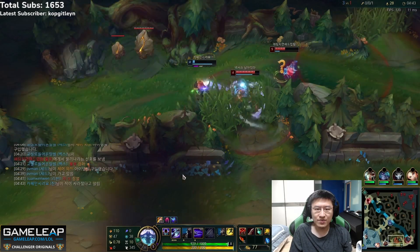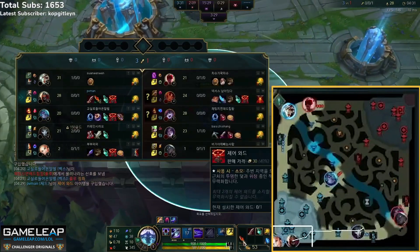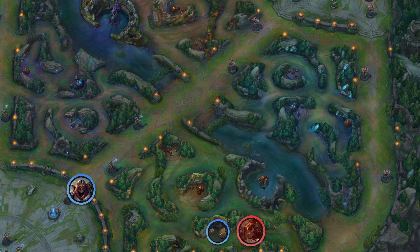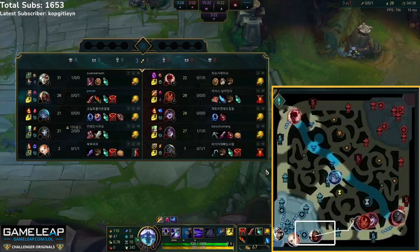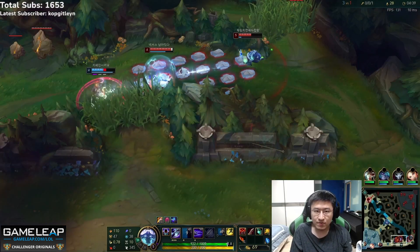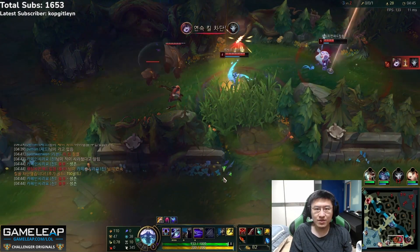Rewinding to when Rush is in base: if you know what the enemy jungler should be doing — Taliyah should be on Rush's Krugs — and the enemy bot lane has two against one with Senna and Kai'Sa against Jhin with no support, there's no real strength in Rush's bot lane right now. The better play is to hit Taliyah's top side; Rush has a Serrated Dirk so he could easily 1v1 her. The actual five-head play is to run to Taliyah's Raptors, and after that check the map for a mid or top gank. This was a small mistake.